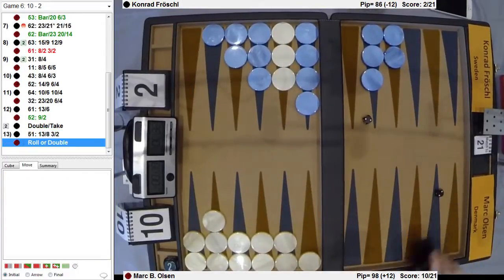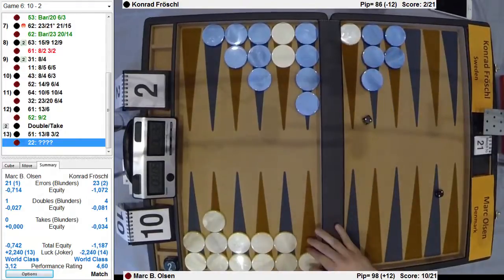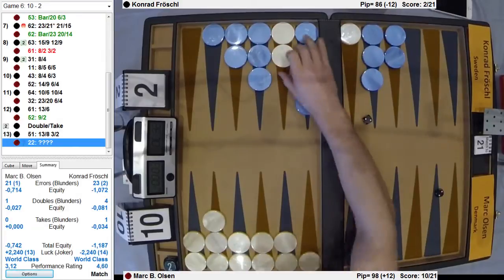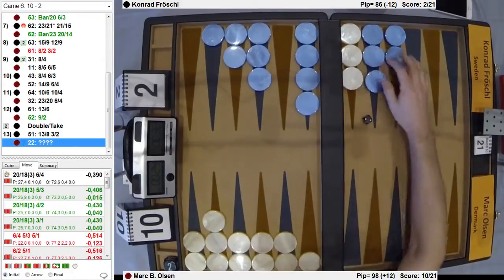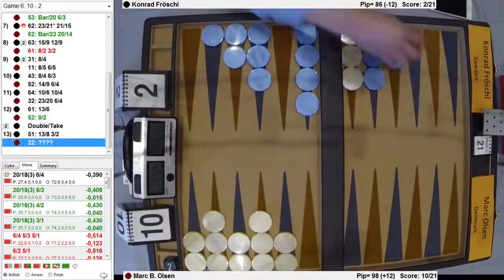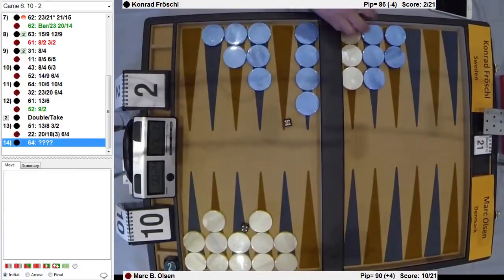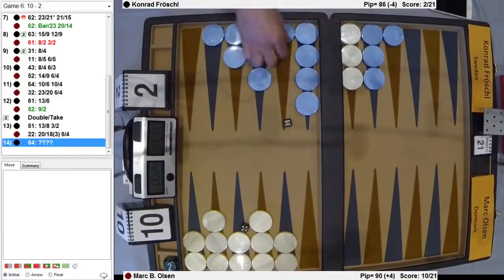That's correct — confirmed. 2-2. Oh, you should come out with all of them. All of them must come out with all of them. You're just trying to play the race — you don't want to ever get gammoned. He must be right. And now it's just a straight race.